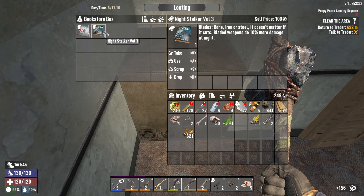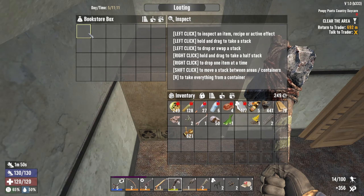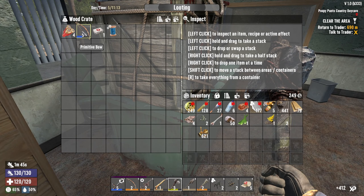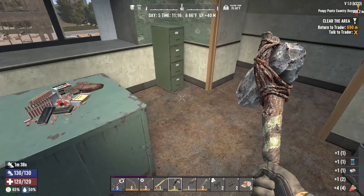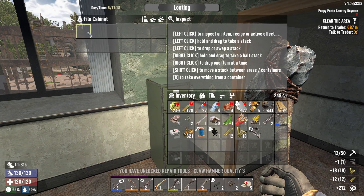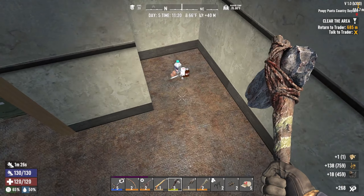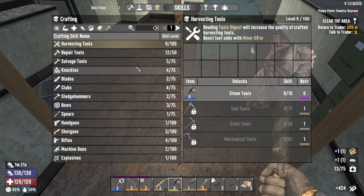Let's break that open. Lucky Looter: find more ammo and loot — awesome. Night Stalker Volume One: bladed weapons do 10% more damage — not the build for that. Another Tech Planet magazine. Let's grab the gold. Tier five primitive bow — I had tier two but we're gonna rock the tier five. We got an improved fittings mod, some shoddy ammo, more ammo. Shoddy parts and more books please.